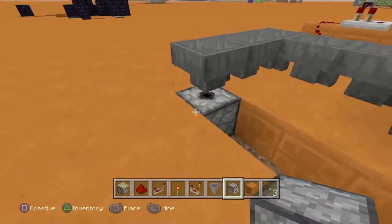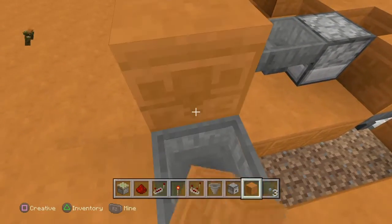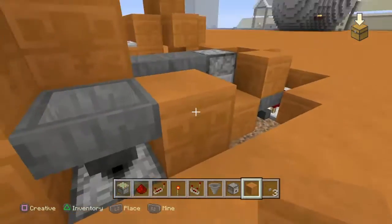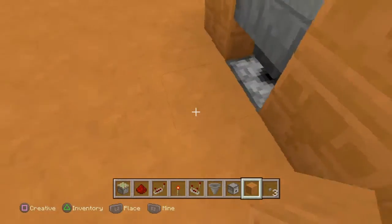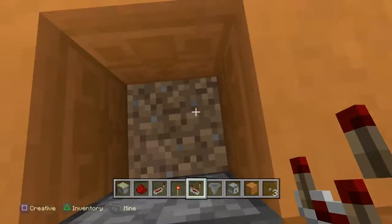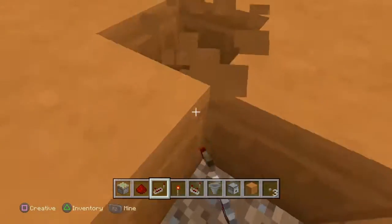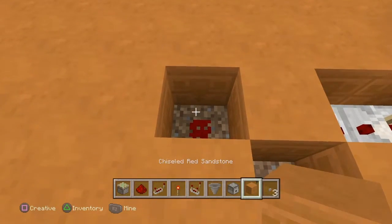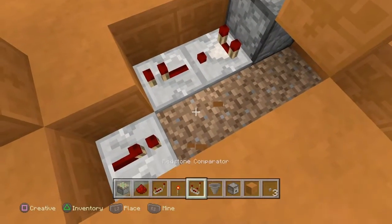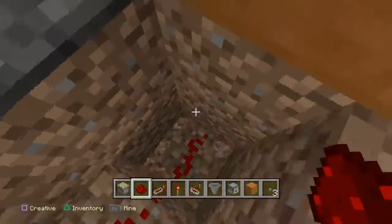Put the dispenser facing upwards, and then just kind of put a few blocks around it to make sure that it goes into the hopper. Now from out of the dispenser I'm going to put a comparator, a repeater, and then place a piece of redstone dust there. There's a block on top of it up here, then redstone.